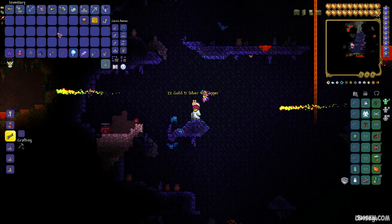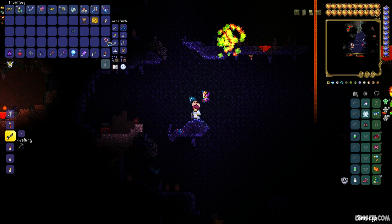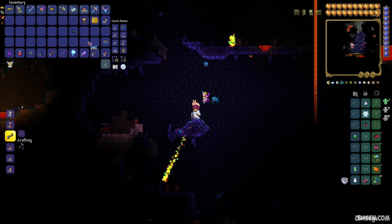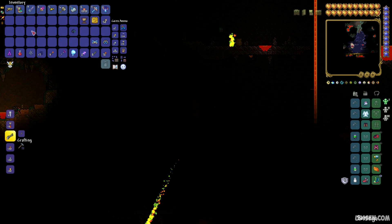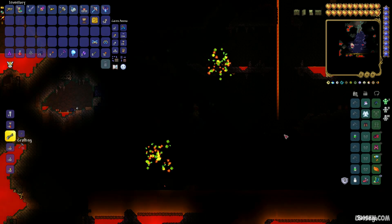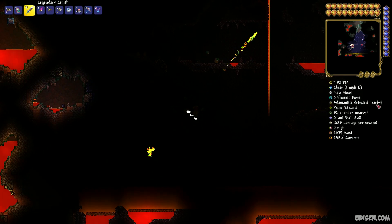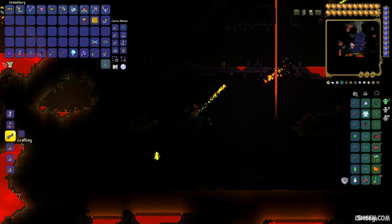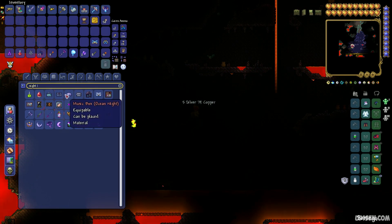I want to show you how powerful this helmet is without any upgrades. As you can see, by default it's very dark. I change the scale to maximum — night vision — and it improves vision. Okay, it does not give night vision itself, but only boosts any type of light around me.